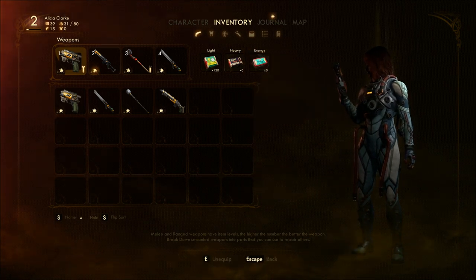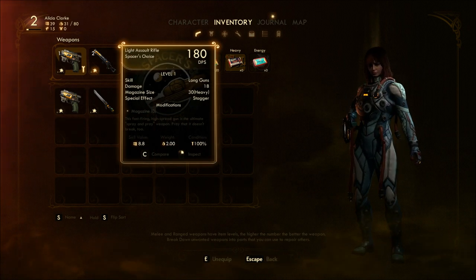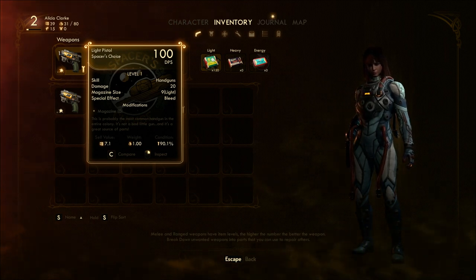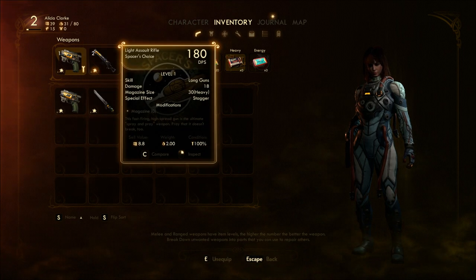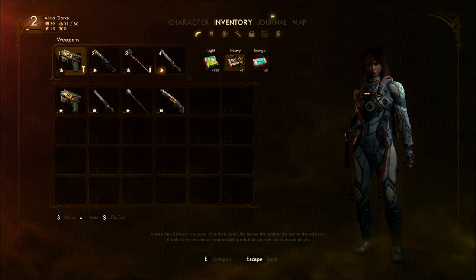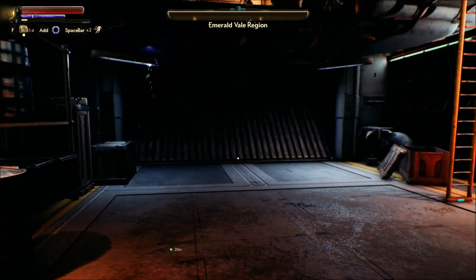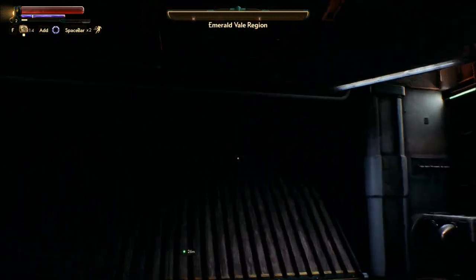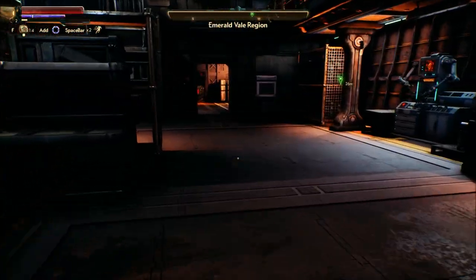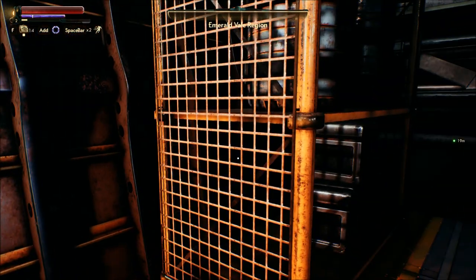So I have no heavy stuff. Light assault rifle. Magazine size 9. So this takes heavy ammo, which I have no ammo for. A little bad. We can sleep.